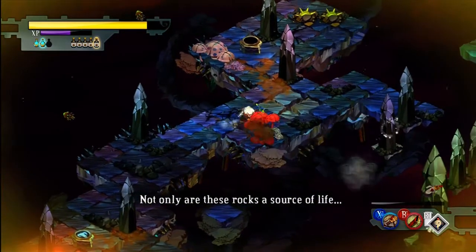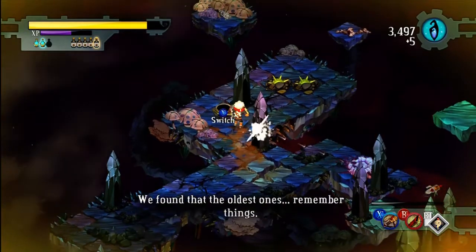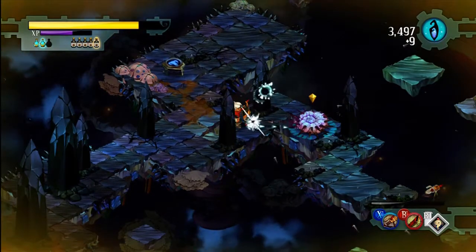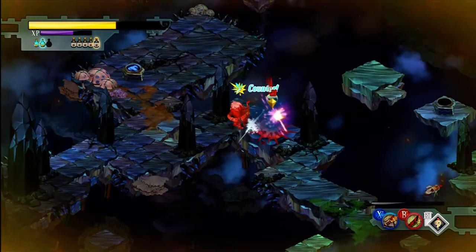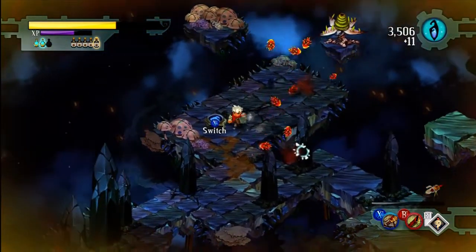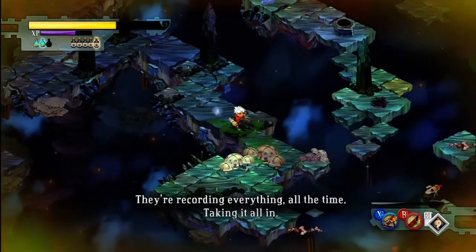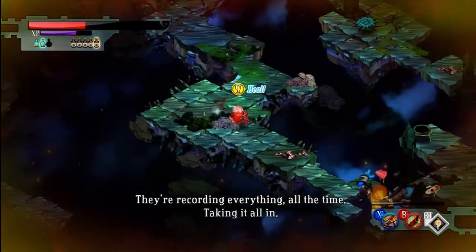Not only are these rocks a source of life, we found that the oldest ones remember things. He's talking about cores with that line. The rocks that have windbags nesting in them are cores, and they're recording the data of the land before it was undone. That's what cores are — they hold the memories of the world before the Calamity. And from what I understand, shards are just pieces of cores that were broken off or shattered. They're recording everything, all the time, taking it all in.